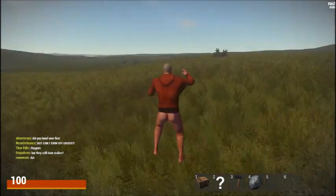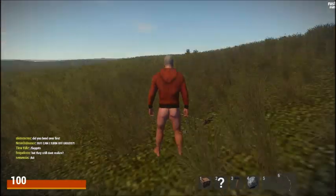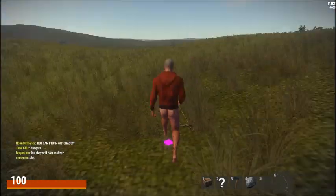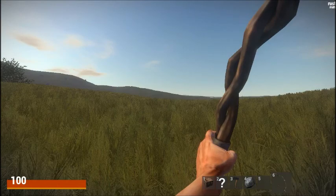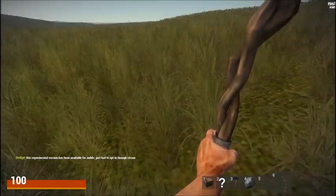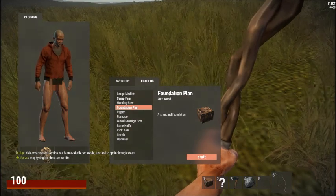I just want to show you guys the new Rust. One more thing: the bow. Looks weird when you're holding it in your hand — I guess that's how you hold it. You're holding the bow. Can't shoot anything because there's no crafting menu to make anything.